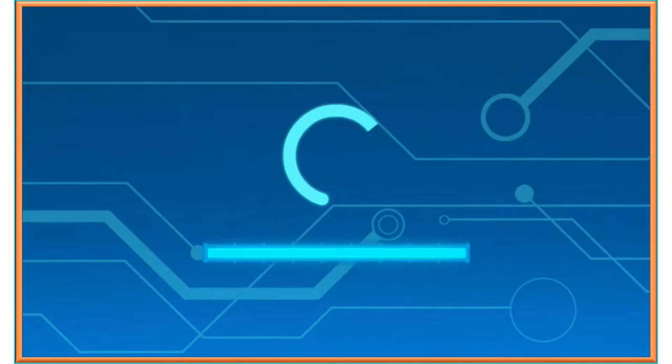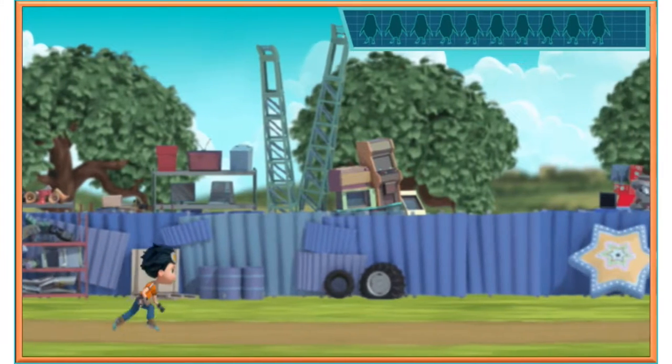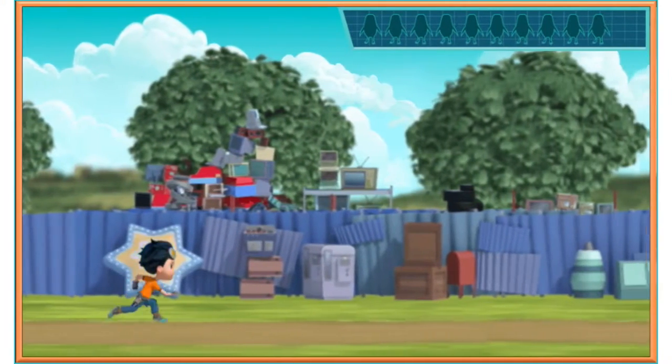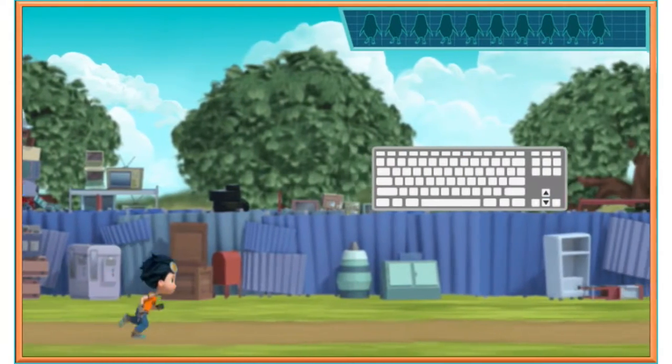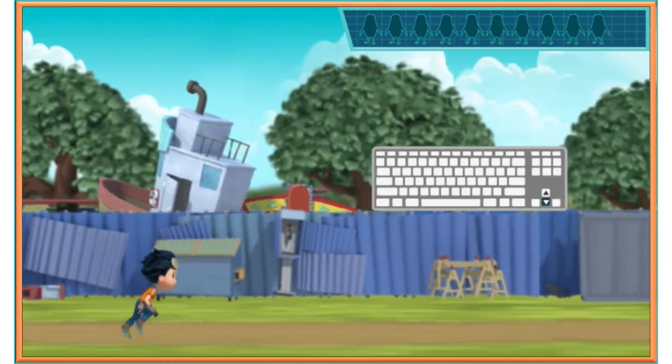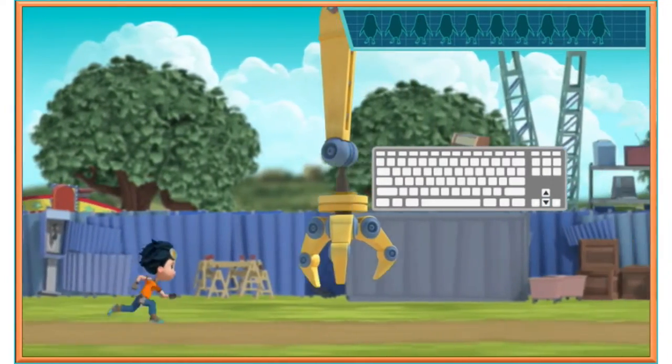Time to bolt. The penguins are running all over the recycling yard. Help me collect all ten of them. To jump, press the up arrow on your keyboard. Now press the down arrow to duck and slide.